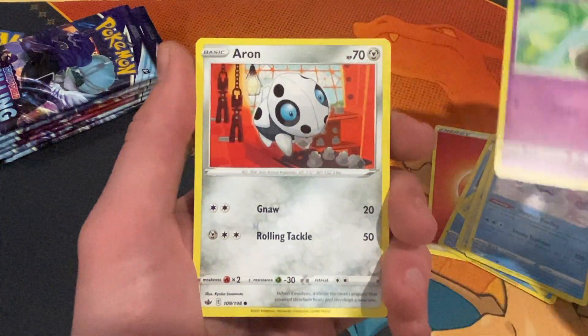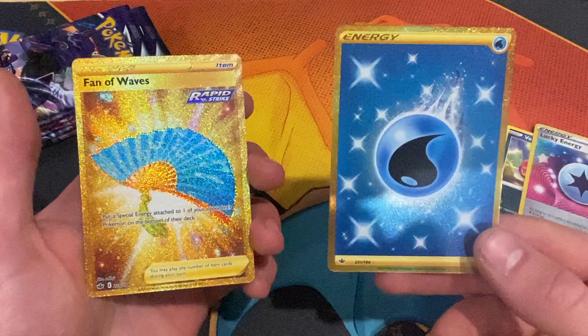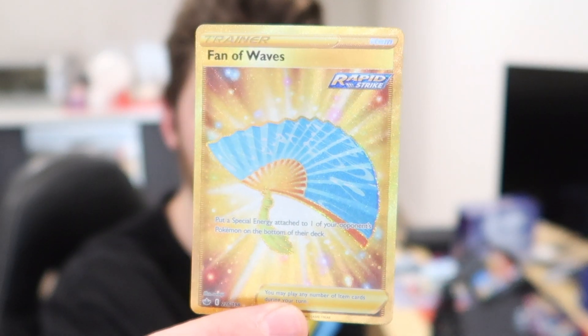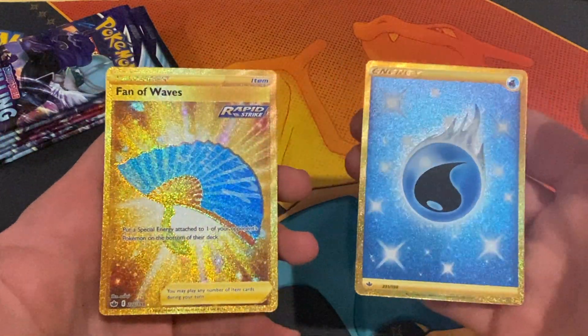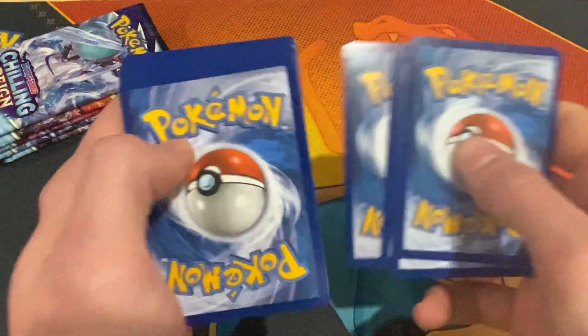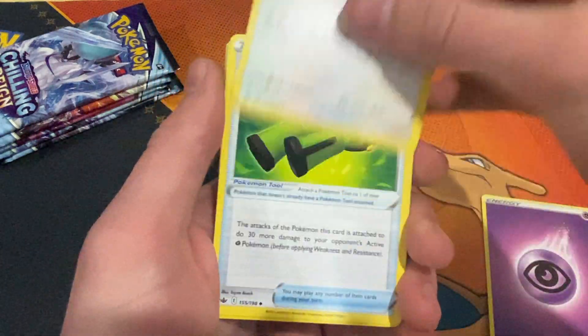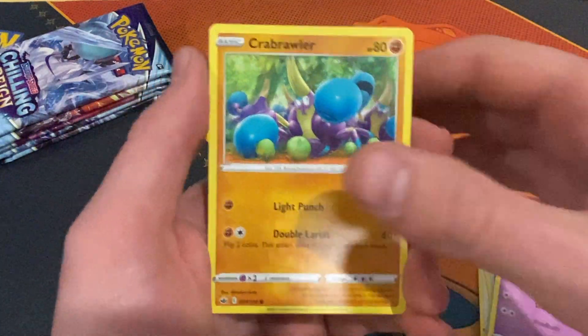Starting off pack two with another fire energy — maybe this could be a double pack. There's my Aaron, some routes, nothing crazy with the bug. But we have a reverse underneath that — back-to-back gold cards! We just got a gold energy and now we've got the Fans of the Waves gold card. Look at that pull right there, look at the gold shine on that. Two gold cards to start off today's episode — this must be a god Elite Trainer Box!